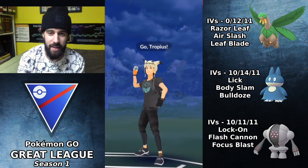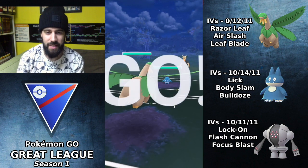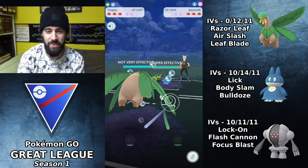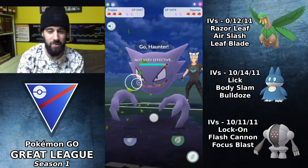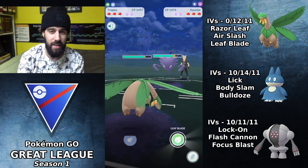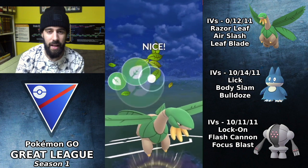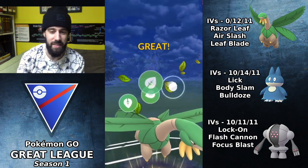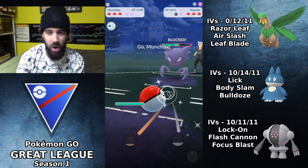Basically, in this video he's using Tropius with Razor Leaf as lead and Munchlax operating as a safe switch. This first video is best-case scenario for this team: Tropius lead into Azumarill, switch out into the Haunter, go for Leaf Blade because we know they have to shield it, and right after we get off the Leaf Blade we instantly bring in Munchlax, which is going to absolutely wall this Haunter.